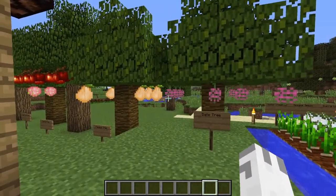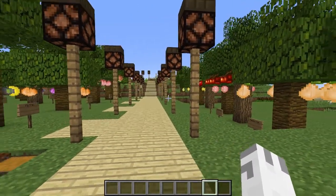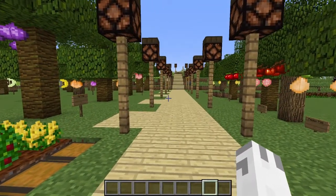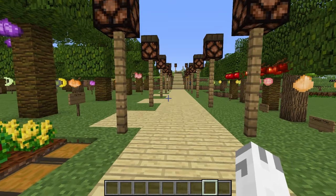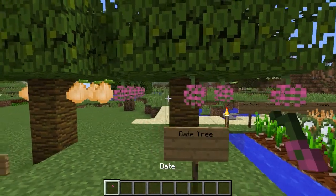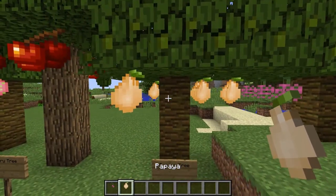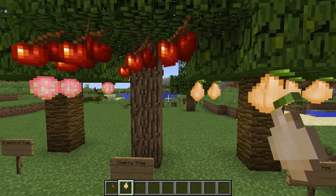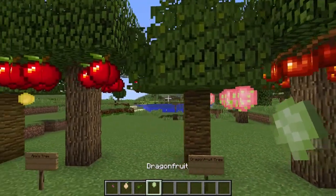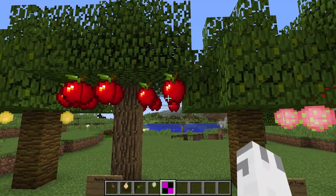We also have some brand new trees — these are the new saplings, and each one has a brand new sapling. Basically they're either an oak tree or a jungle tree and they all grow brand new fruits and stuff. So here we have the date tree, a papaya, cherry trees, dragon fruit, and my favorite of them all — apples.